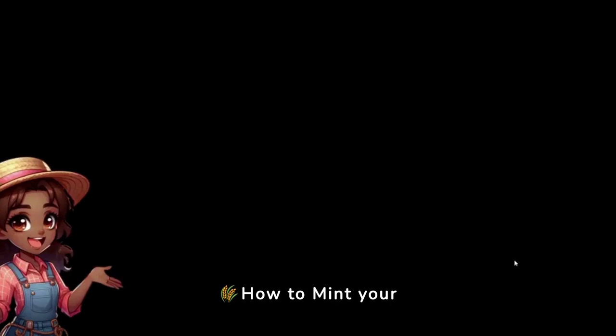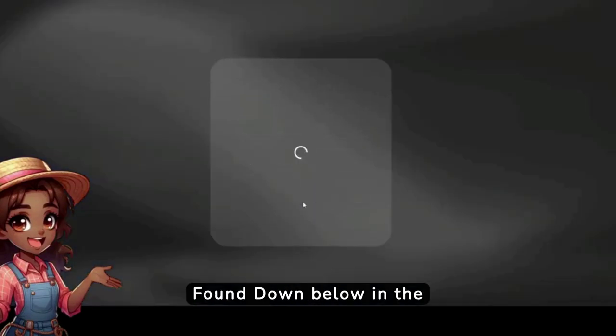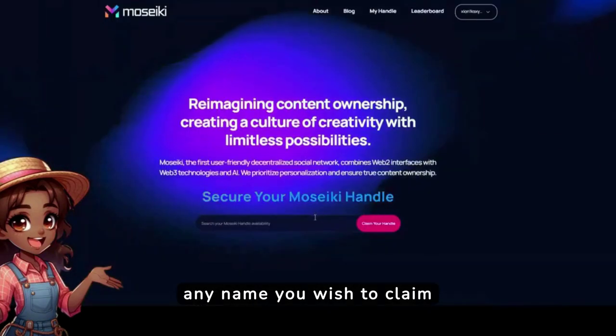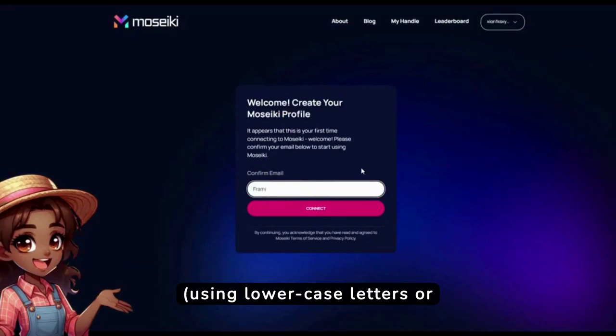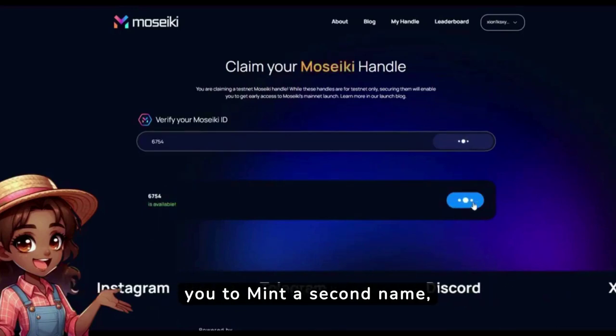How to mint your Handle. Visit the Musiki's website — the link is found down below in the description. Next, log in using your email. Then enter any name you wish to claim, using lowercase letters or numbers. Then click on Mint Preferred Name. After minting, invite two friends to do the same in order for you to mint a second name.